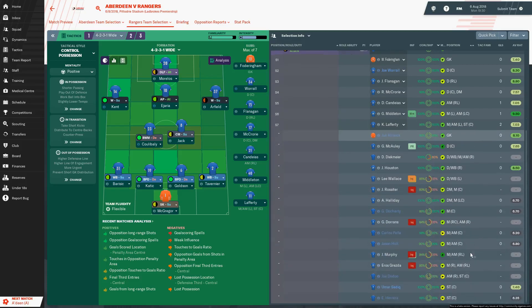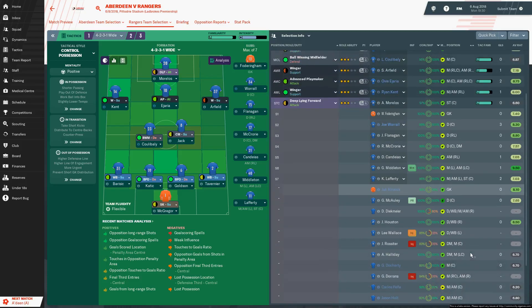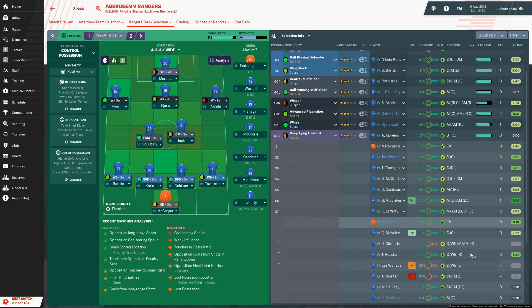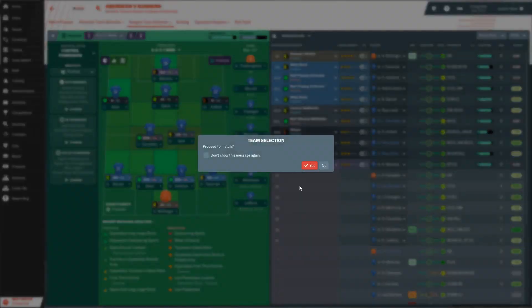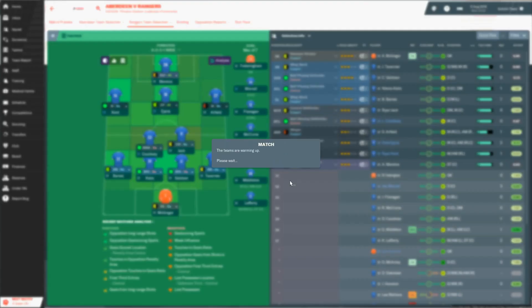I feel like we should play the same side that beat Atalanta 3-1. That would be the team of McGregor, Tavernier, Goldson, Katic, Barisic, Jack, Koulibaly, Arfield, Ejaria, Kent and Morelos. I think we're just going to go with that - it did the business against Atalanta. So we're going to carry on here, take it to Pittodrie, hopefully get the away win to start off the league campaign.